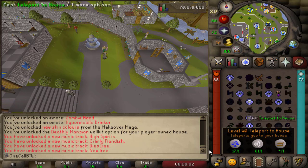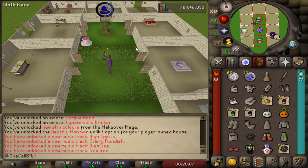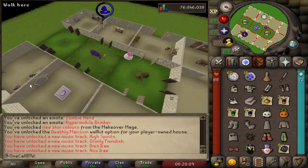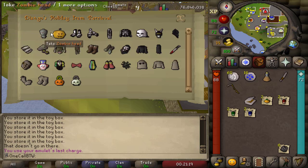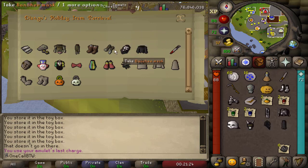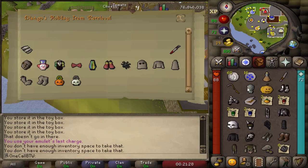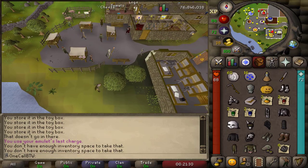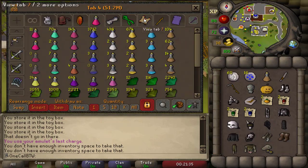I'll go ahead and throw what I can into the chest in my house. Apparently there are a lot more items out there for the Halloween events of past — just never taken a look at any of this. After you do one of the events you get all of these items as well. And anytime you want to get any of the holiday items, if you've done the event that it correlates to, you can always come over to Draynor Village and pick one up.